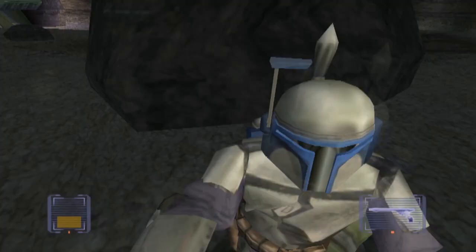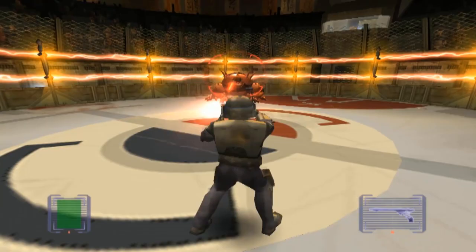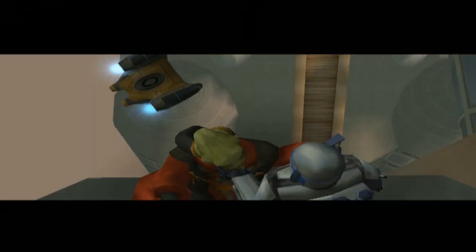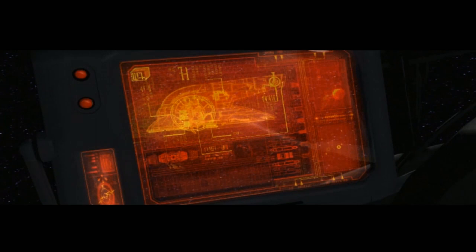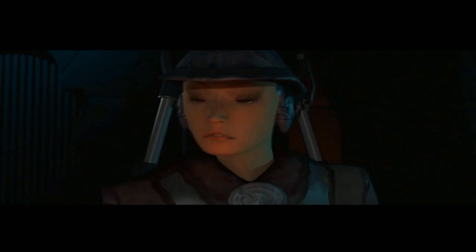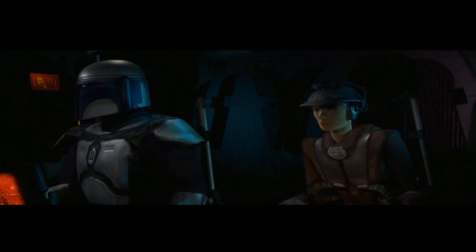The game begins appropriately enough with Jango hunting a bounty. He gets his jetpack knocked off and you take control right when Jango must face a giant lizard monster. The battle is easy enough and works as a superb hook for the player, showing off just how powerful Jango can be. The hunt for Komari Vosa takes place throughout the entire game and you must first tease out just where she is, taking down higher and higher level minions as you go. The game also shows where Jango got his ship, Slave 1, and how Jango met Zam Wesell. Their relationship is shown as close in all other media, but in Attack of the Clones it's shown as anything but, making her death seem oddly easy for Jango to carry out.